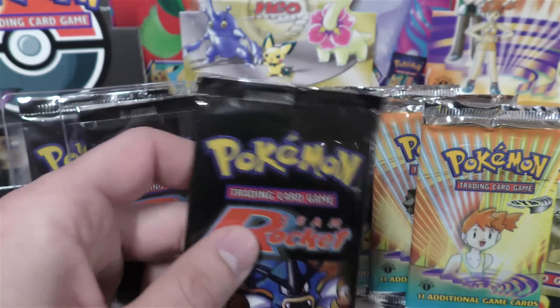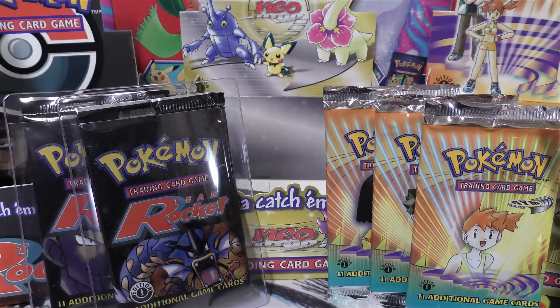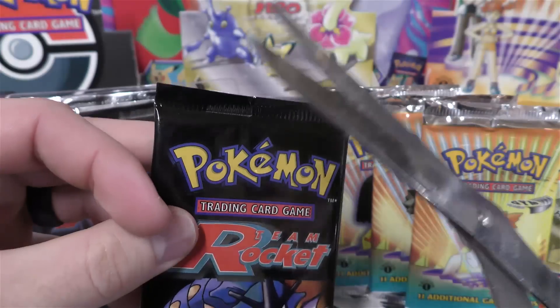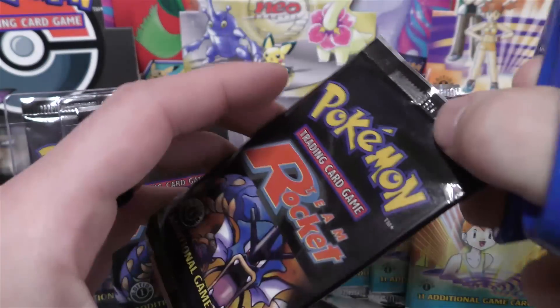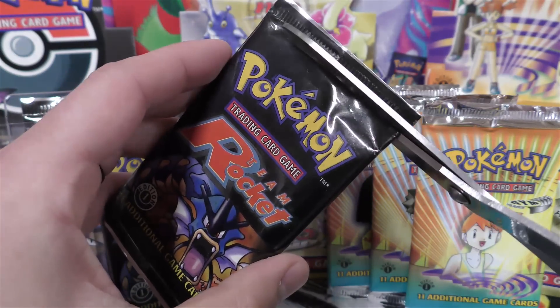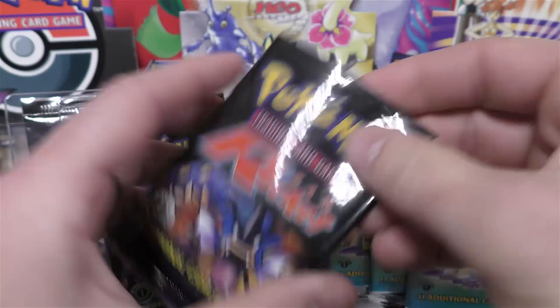It kind of looks a little - I think they all have it. I think the packs out here have the same thing. You can kind of see where it's darker right there. That's just where it double seals over, I think. So we're going to snip the top and see how these packs look.